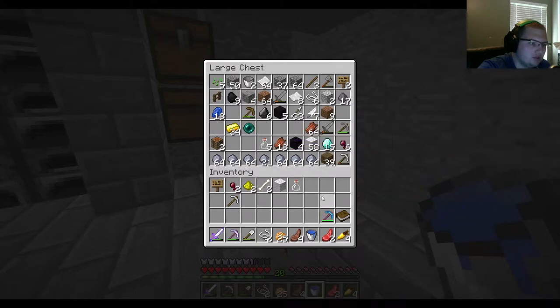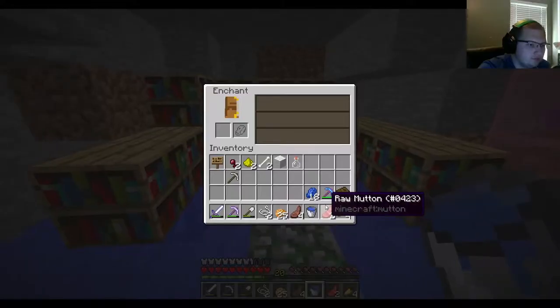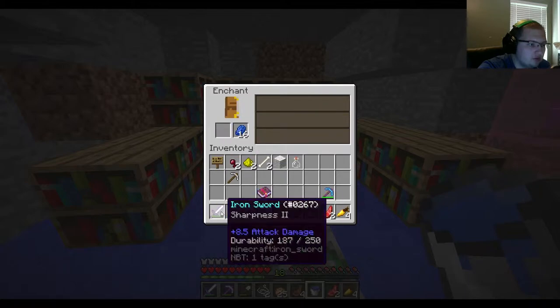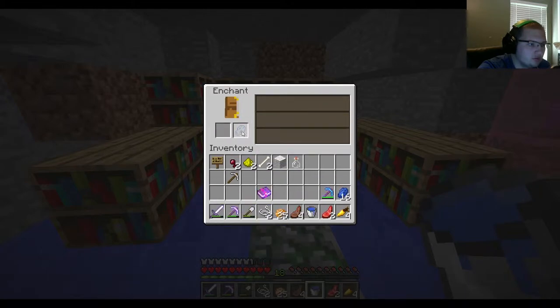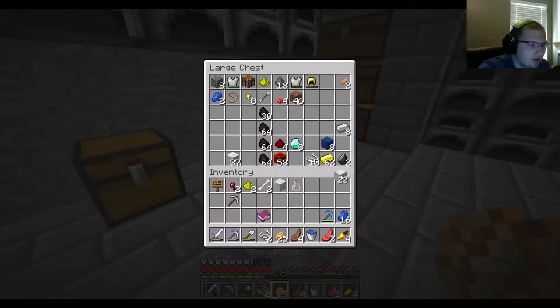Try and get this one Unbreaking book. Sharpness 3 — that was actually worth it! Need to make a handle though. We have quite a bit of iron we haven't noticed.